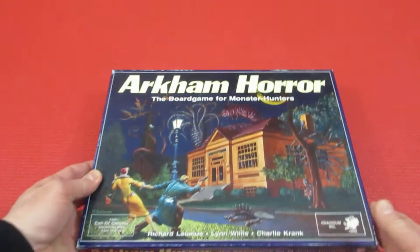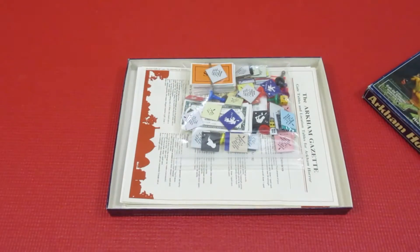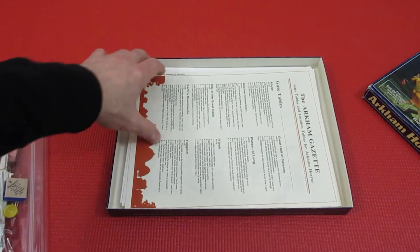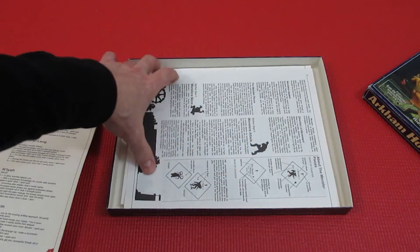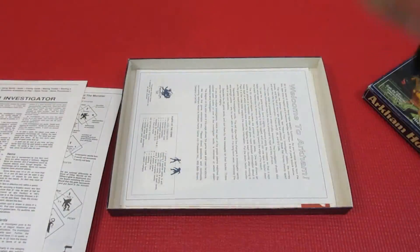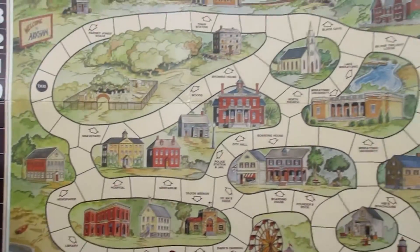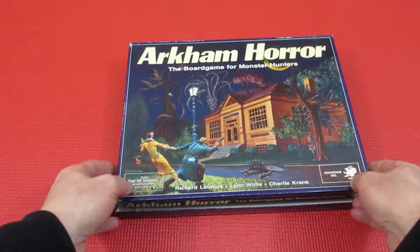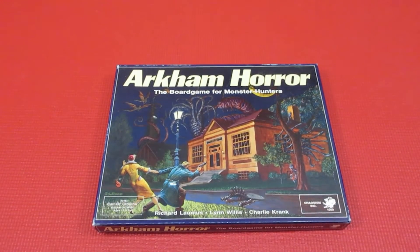Number 65 is an oldie but a goodie, probably a nostalgia pick: Arkham Horror, the board game for monster hunters — first edition from 1987. The components aren't fantastic, but I had so much fun playing this back in the day. I did a playthrough on my channel. It's a roll-and-move game with different encounters, and you're trying to close gates on the map — a cool fold-out laminated board. You usually get crushed. My number 65: Arkham Horror first edition.